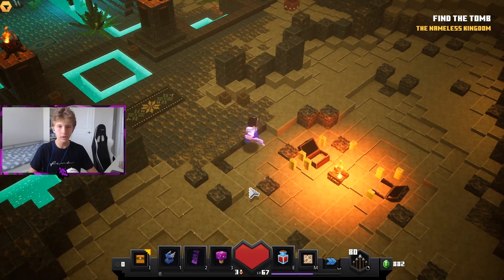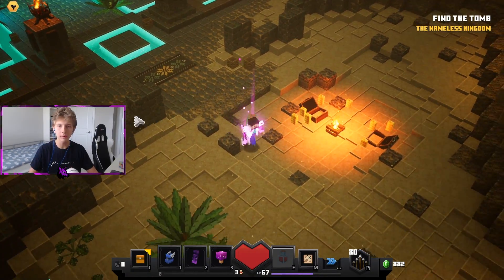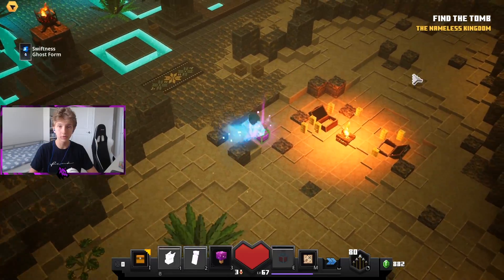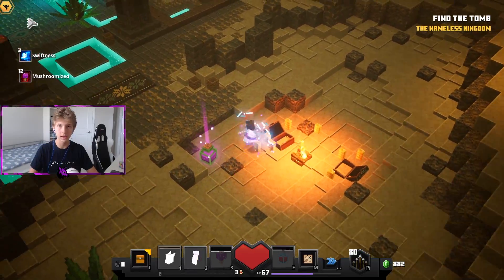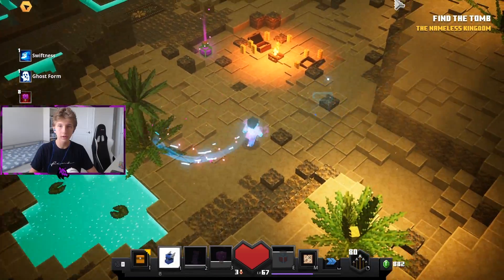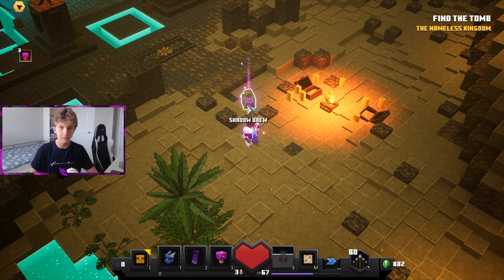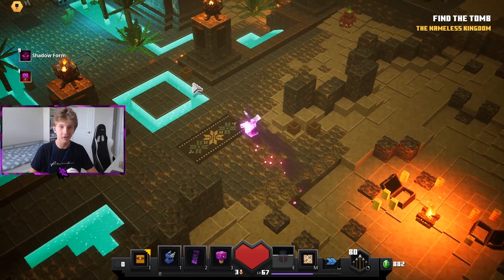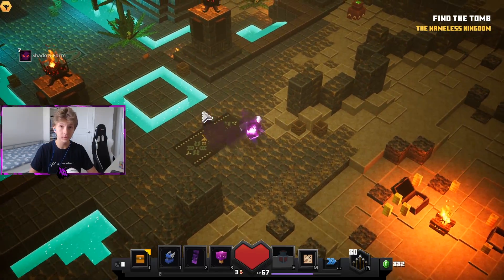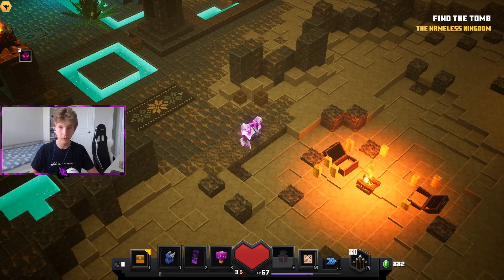I also have Surprise Gift on my main speedrunning armor. What will happen is you drink your potion and then you will not be able to get past this consumable — you just can't. You know, I can walk anywhere here, but I cannot get past this consumable. What you have to do is drink the consumable and it's gone — you have to drink all of the consumables that spawn.